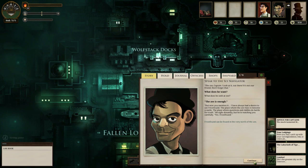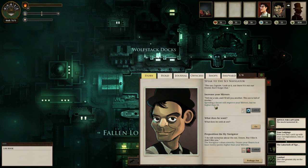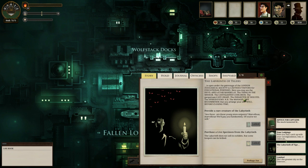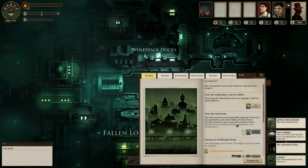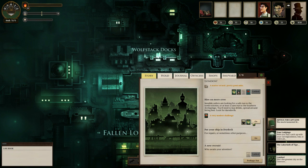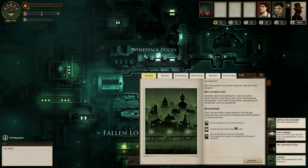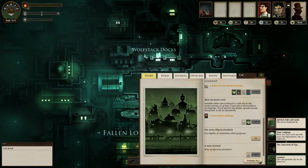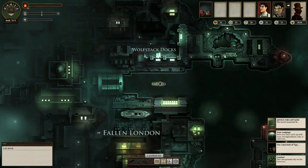My first officer wants to go to Frost Found — I recall last time I went there all my guys got murdered, so that's probably not a good idea. The Labyrinth of Tigers has nothing I can offer right now. Let's get some more crew — I gained three crew, lost 30 echoes in order to do that. And I think we're about ready to go. Let us now launch.